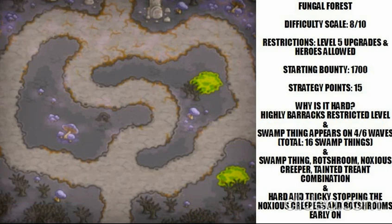Why did I feel this one was hard? It's a highly barracks-restricted level. The enemies aren't all that fast, but you'd typically want powerful barracks — maybe a paladin or two — to hold them off. You have two acid pools to worry about: if barracks die at a certain point, a husk can form out of that acid pool, or possibly a Swamp Thing if you use an earth element. The Swamp Thing appears in four out of six waves, for a total of 16 Swamp Things — four on the first wave, four on the fourth wave, and eight on the last wave.